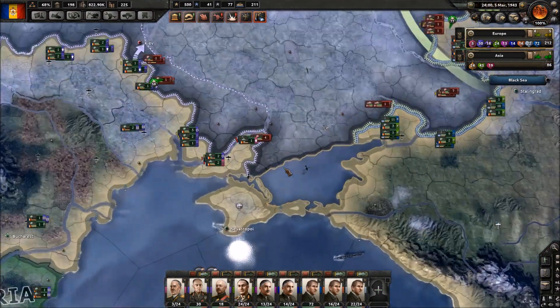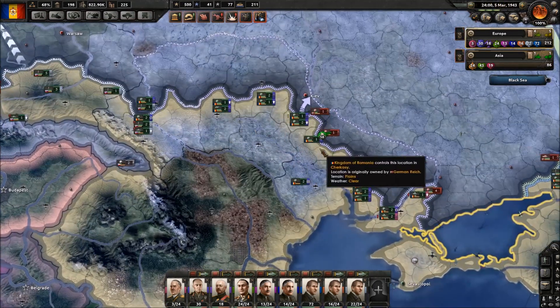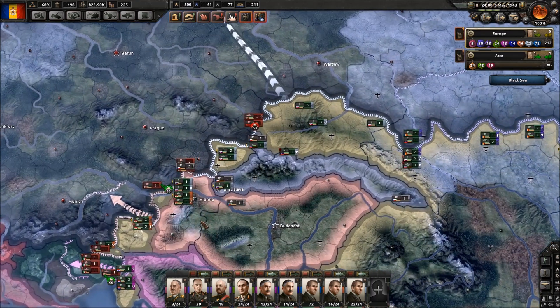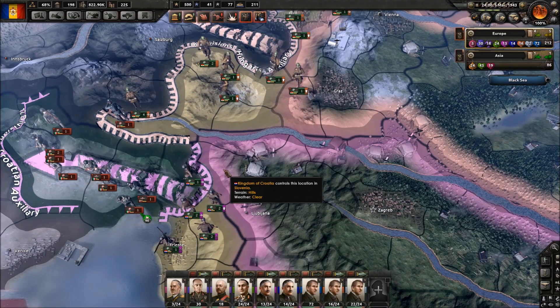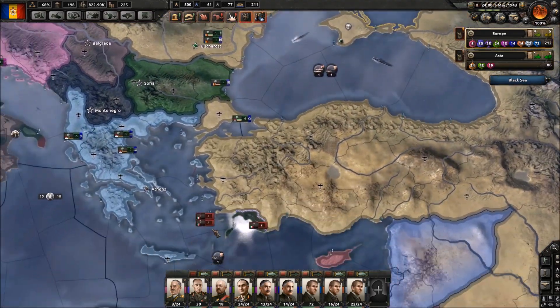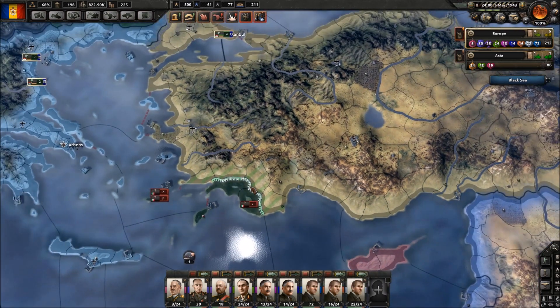We did manage to get a land connection between Crimea and our Romanian main holdings, and we are making some significant progress here. Germany is now slowly mustering sort of a defense - they are coming with an answer. So we definitely need more people reinforcing. The Montenegrin forces are probably going to contain Italy in the south.